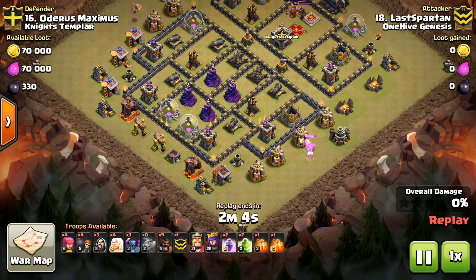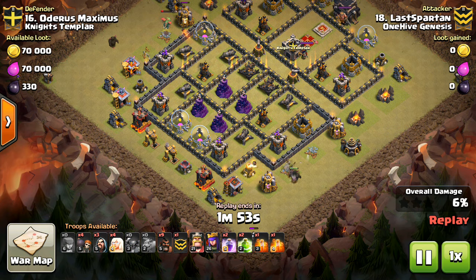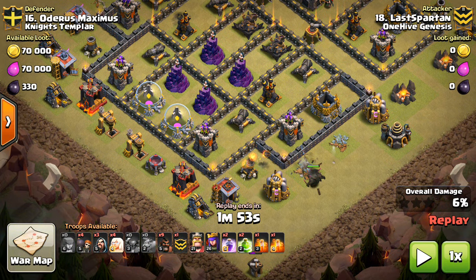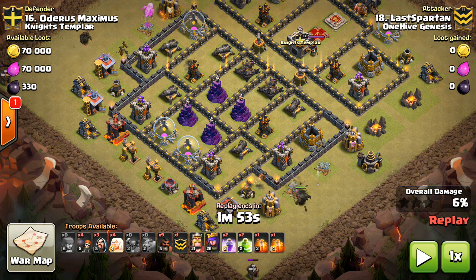Notice how he drops down the Baby Dragons — probably didn't need to use Baby Dragons, that might have been a little bit excessive — but there was the point defense in the area, so he wanted to make sure he got the funnel. Because you still have to funnel your Pekkas, that's another point to make. You need to funnel the Pekkas as well. You know what direction you want them to walk — you want them to walk towards where you're entering the base. So he's going to enter the base by the storages, and he's going to have the Pekkas both walk in that direction, taking out a few crucial buildings to ensure they head the right direction.